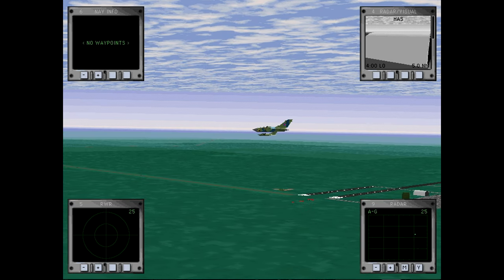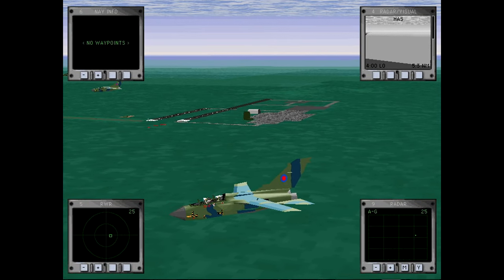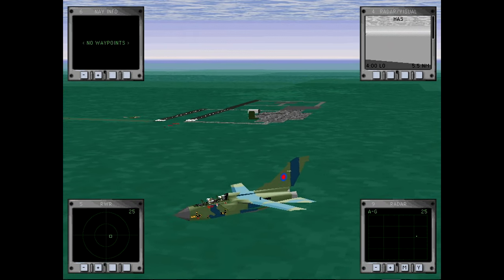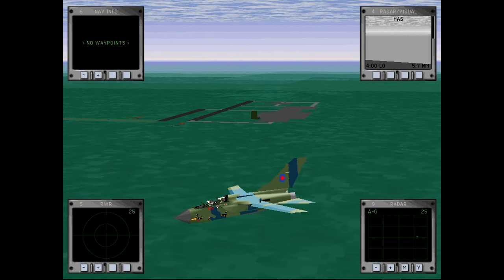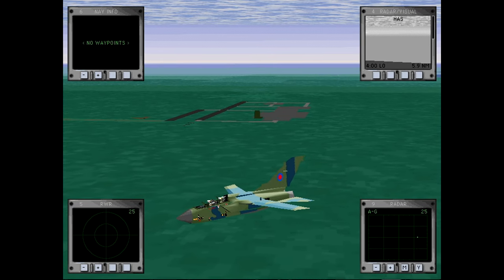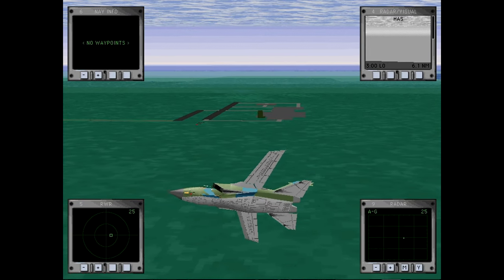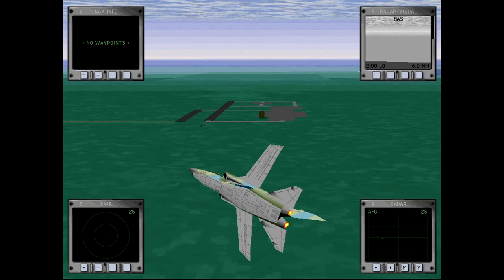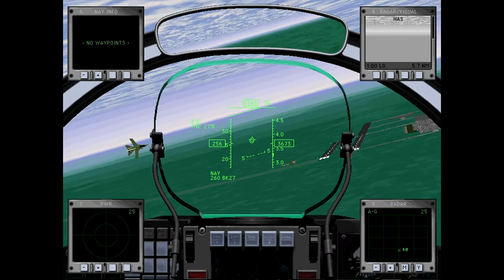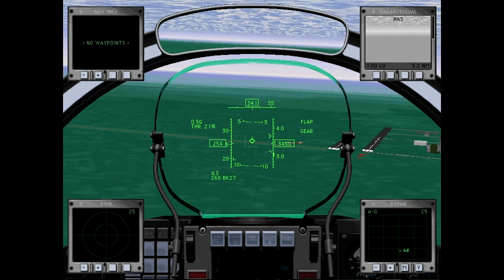In September 1971 the three governments signed an intention-to-proceed document, at which point the aircraft was intended solely for the low-level strike mission viewed as a viable threat to Soviet defenses. The first of 15 development aircraft — nine prototypes P01 through P09 and six pre-series PS11 through PS16 — flew on 14 August 1974 at Manching, Germany. Pilot Paul Millet described the experience: 'Aircraft handling was delightful; the actual flight went so smoothly that I began to wonder whether this was not yet another simulation.'